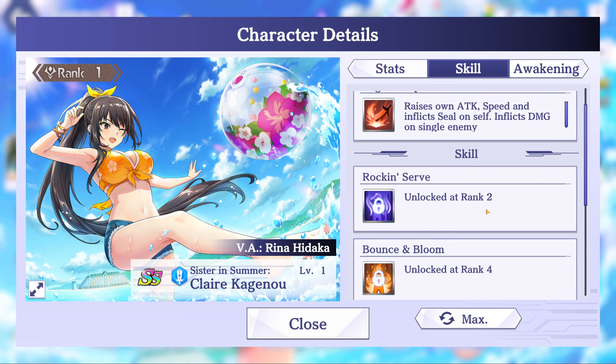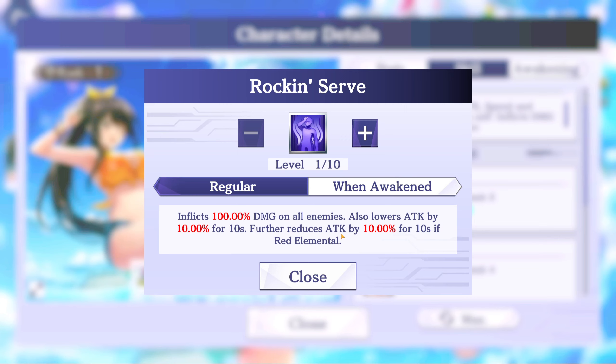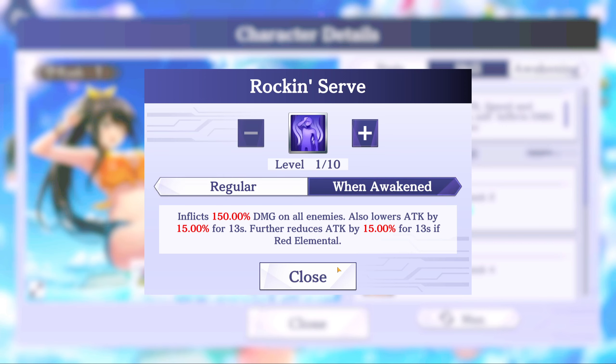Let's check out her Skill 1: Rock and Serve. Inflicts 100% damage on all enemies, also lowers attack by 10% for 10 seconds, further reduces attack by 10% for 10 seconds if red elemental. Interesting — she's got a little support baked into her kit. When awakened: inflicts 150% damage on all enemies, lowers attack by 15% for 13 seconds, further reduces by 15% for 13 seconds if red elemental. If elemental disadvantage wasn't already bad enough, she makes it worse. Pretty nice if you can get this awakened as well.